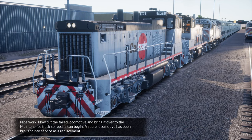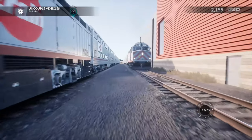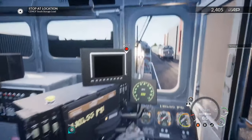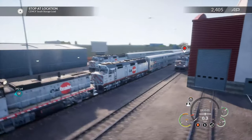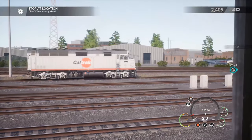Nice work. Now cut the failed locomotive and bring it over to the maintenance track so repairs can begin. A spare locomotive has been brought into service as a replacement. So let's come over here, get off the engineer chair, and uncouple the F40. HEP is all going to get cut off. We are unlocked waiting on air. Let's go down to the south storage lead. That headlight can be shut off — actually that's not even ours. That locomotive is getting cut off.